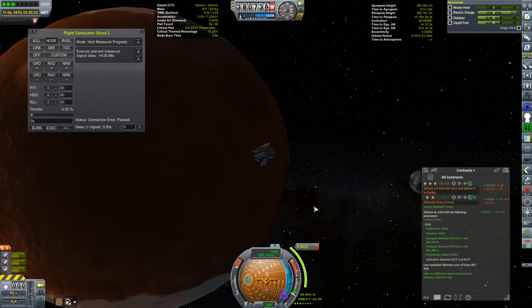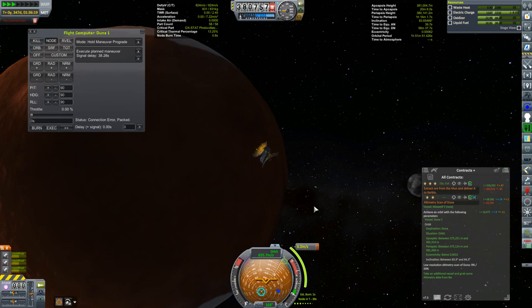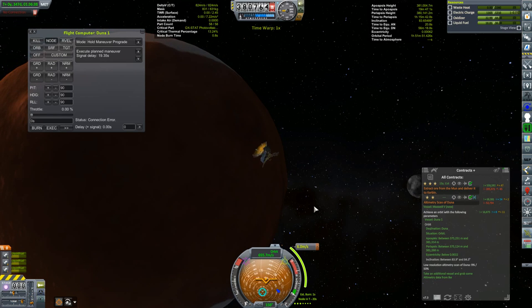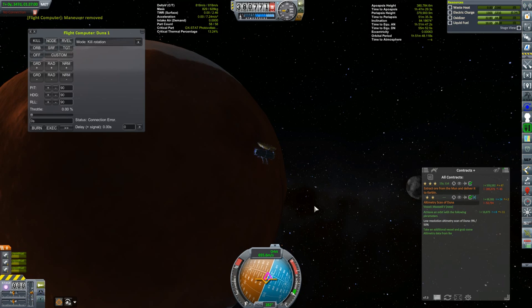I ended up fixing this at the equatorial ascending node. Note that we have no signal here, but it doesn't matter - because I created the maneuver and pushed the execute button on the flight computer while I did have a signal, and then the flight computer can take over. That's one of the neat assets that comes with using remote tech: the ability to execute a maneuver even without a signal. All our orbital parameters are green, though we still have to do the scanning to finish off the contract.